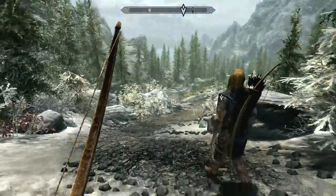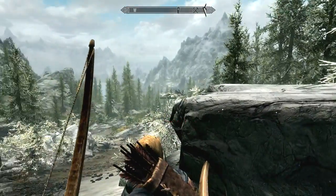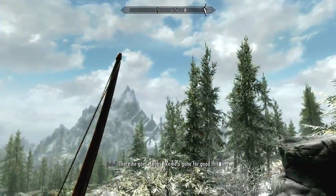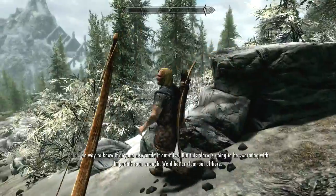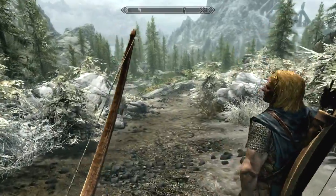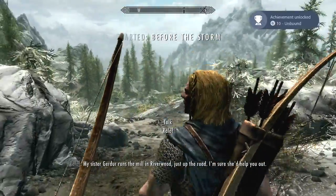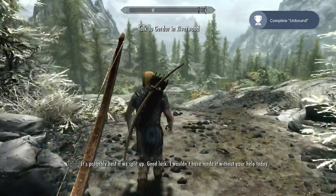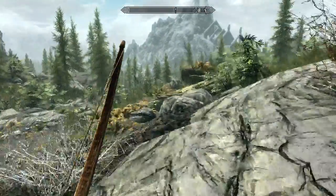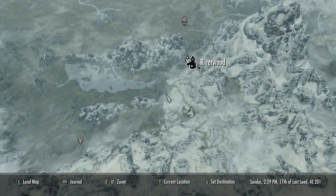Very pretty. No way to know if anyone else made it out alive, but this place is going to be swarming with Imperials soon enough — we better clear out. My sister Gerder runs the mill in Riverwood just up the road. I'm sure she'd help you out. It's probably best if we split up. I wouldn't have made it without your help today. Let's take a look at our map — we've got to go to Gerder in Riverwood.